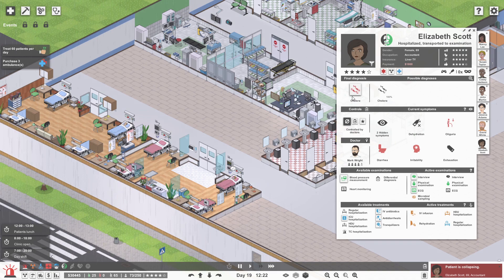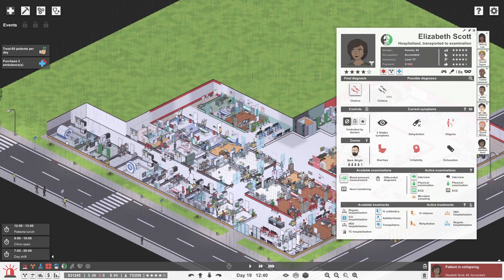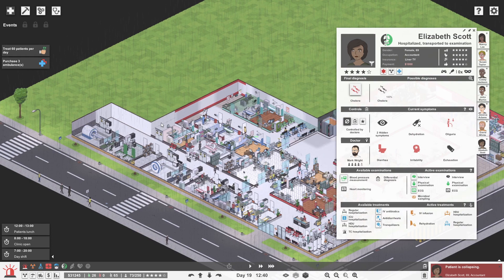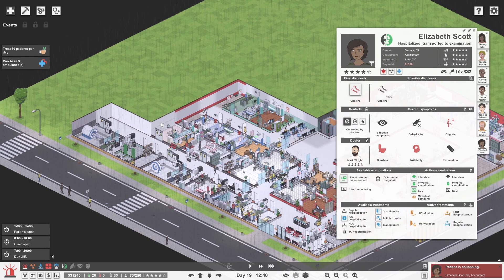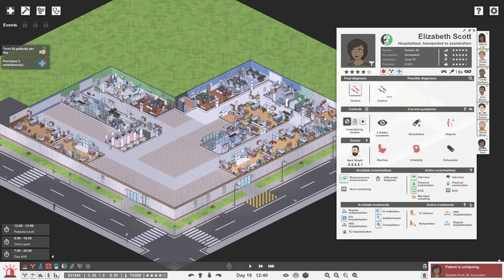Cholera — IV antibiotics. Transporter to examination. I think that should be the case then. Well guys, the hospital is progressing quite nicely. We've got a bit of room for expansion and I want to keep it that way. We haven't actually used our MRI machine just yet, but at least we've got a proper functioning radiology department now. We'll need to figure out where the expansion boundary should be so we don't end up filling the entire thing. Anyway, that's where I'm going to put the end of the episode — thank you so much for watching, thanks again for all the support. If you've enjoyed it, hit that like button, and I will see you next time. Bye-bye.